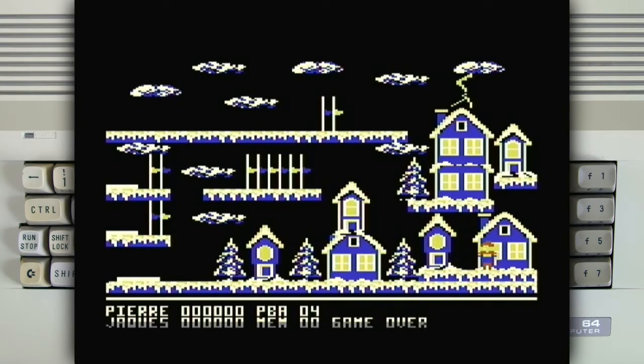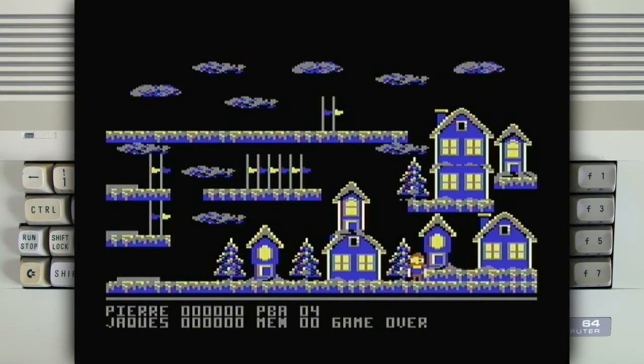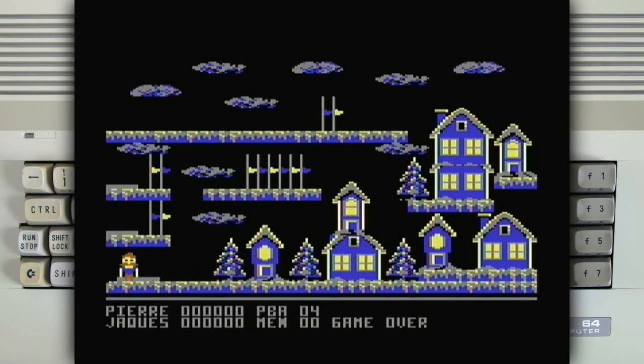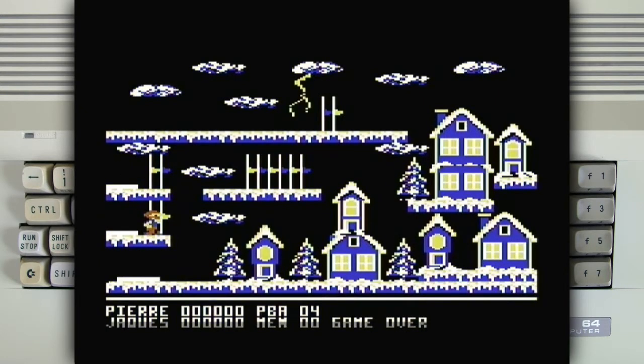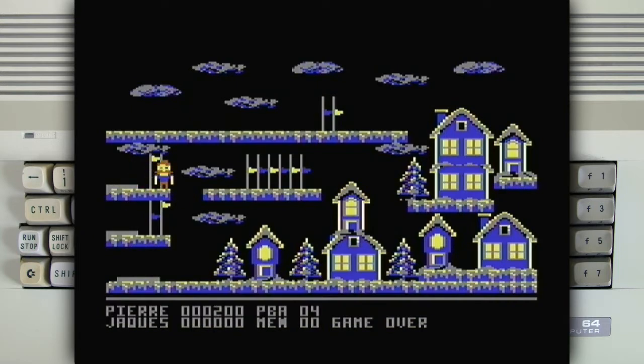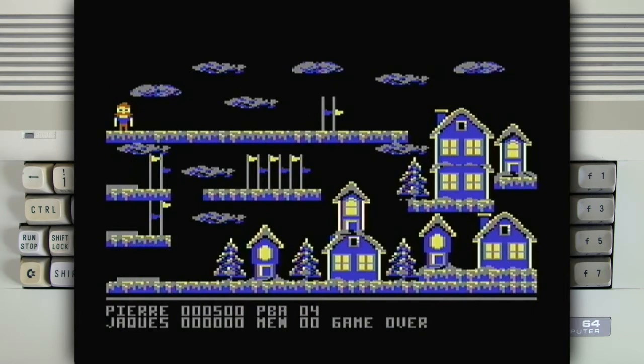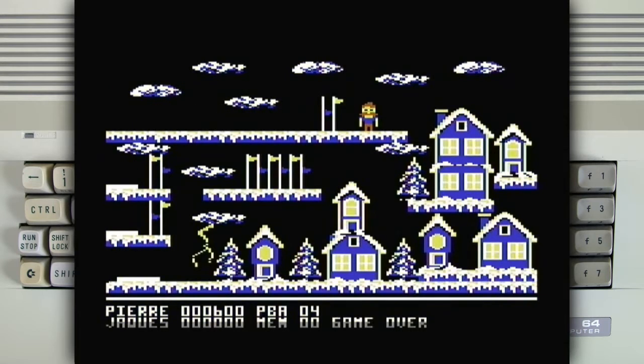That's the level. Now I can move it. And it looks like to be a two-player game where you can play with two players. I assume the idea of the game is to collect — looks like Oreo flanks — and on this level you've got a lightning bolt to dodge.